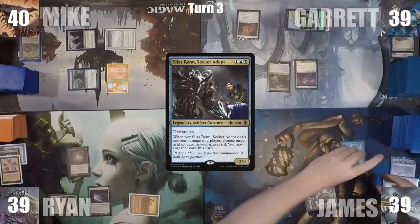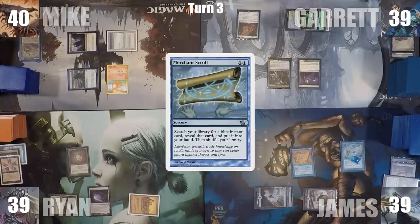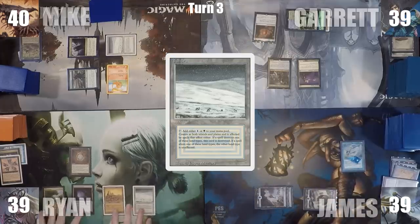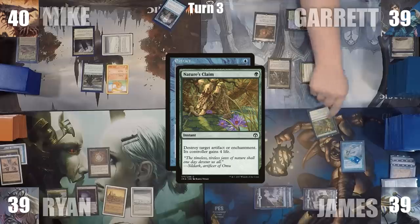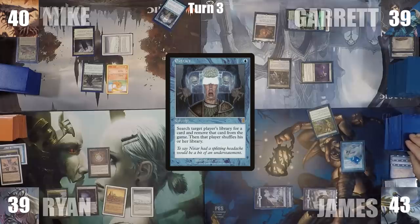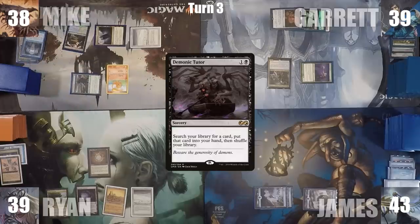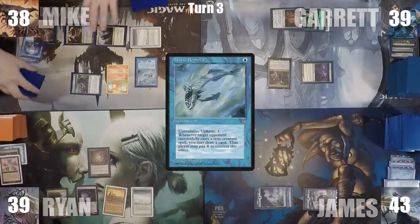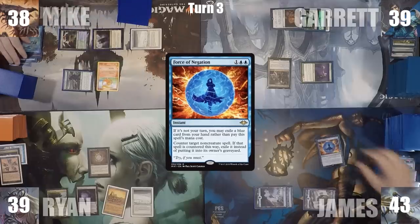James pays for his Mystic Remora on upkeep, plays an Island, and casts Merchant Scroll to fetch a Force of Negation. Ryan plays a Tundra and decides to pass. Mike casts Extract. Garrett responds by casting Nature's Claim targeting James' Mystic Remora — it dies and James gains 4 life. With Extract still on the stack, Garrett casts Counterspell to counter Extract. Mike plays a Breeding Pool untapped, paying 2 life, casts Demonic Tutor, and then casts his own Mystic Remora. James responds with Force of Negation, exiling Disallow; Mystic Remora is countered and exiled. Mike ends his turn.